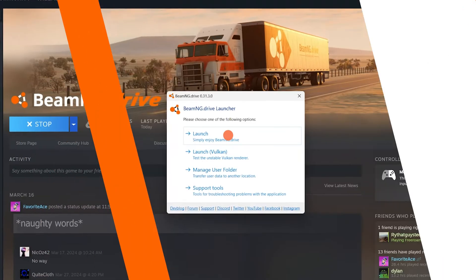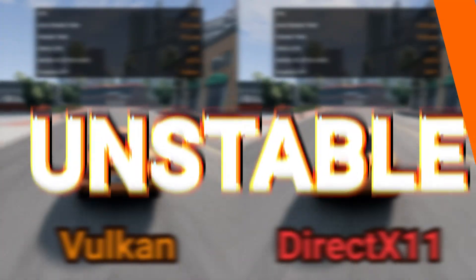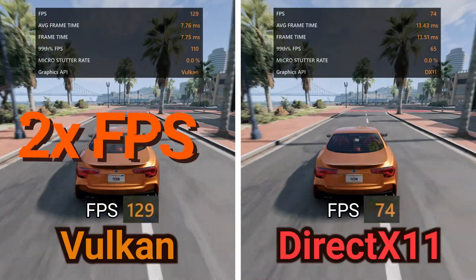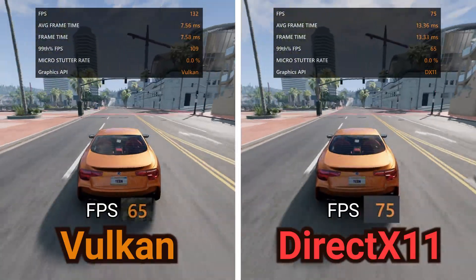Tip number one: try using Vulkan. I made some mistakes explaining this last time, so I'll amend them here. Vulkan is an experimental renderer — it may perform very well on some devices and very poorly on others. Try it out at least once. Who knows, you might get a free performance boost.